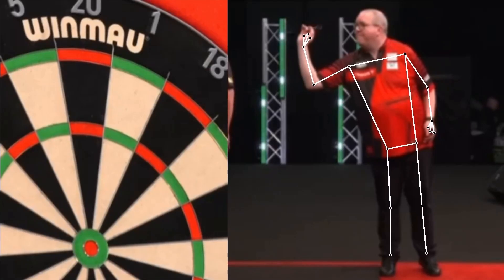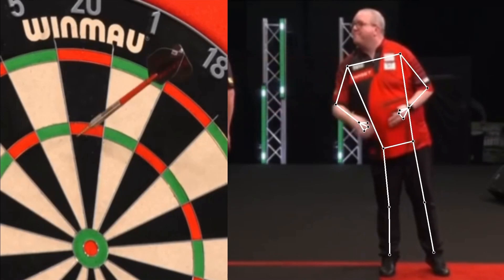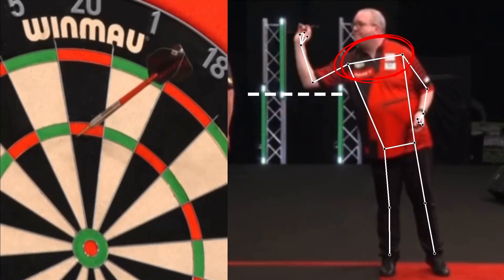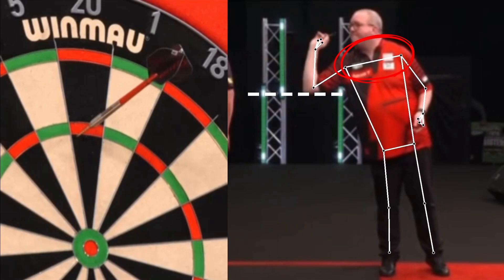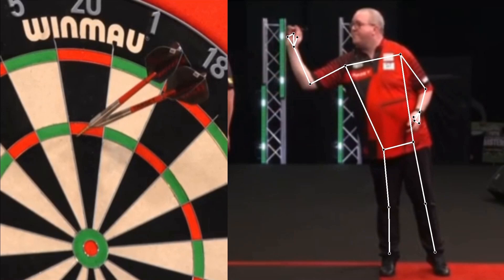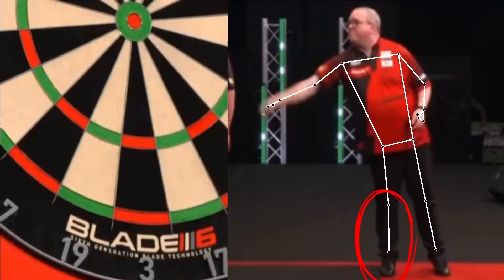The Bunting stance in general is good. There is no particular movement during the throwing action. The shoulders are slightly forward. The elbow is quite low, because, as we will see later, Steven uses the flight as a point of aim. So to keep the flight in line with the eye, the elbow is lower. All the weight is correctly put on the supporting leg.